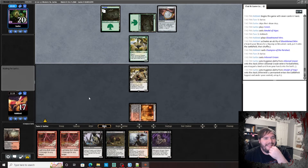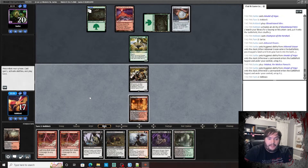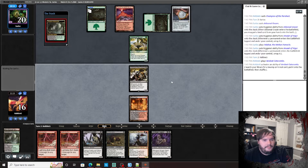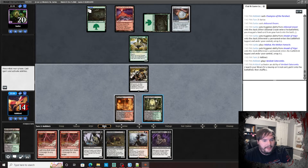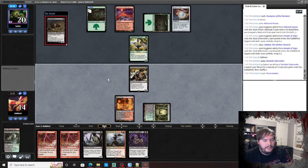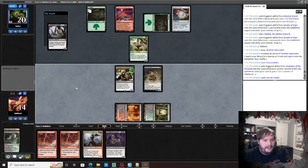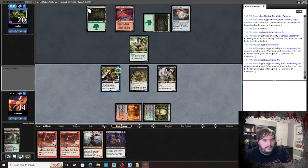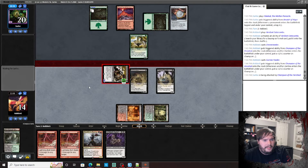Azusa taking a basic Forest. Verdant Catacombs — that's what I'm talking about. Play that, crack it, grab a Verdant Catacomb or Overgrown Tomb untapped. Gravecrawler. Carrion Feeder. Go to combat, attack. Pass the turn.